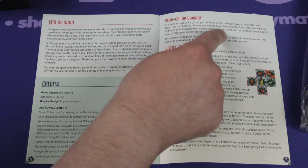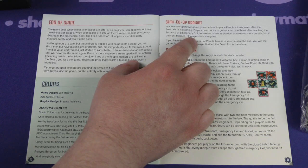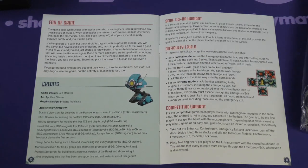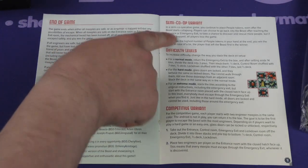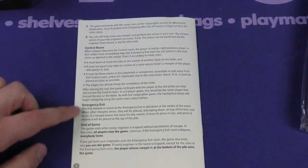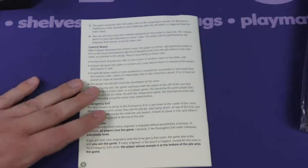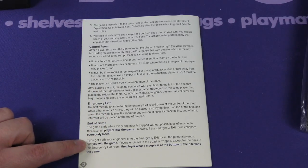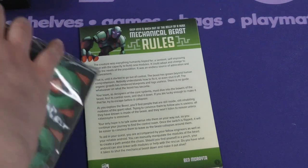In the semi-cooperative variant, even after the beast starts collapsing, players can choose to go back into the beast after reaching the entrance or exit tile to take a chance to discover and rescue more people — but if they're trapped, all players lose. Semi co-op... I'm confused how this is a semi co-op. The highest number of people tokens wins. You can change the difficulty, and there's also a competitive variant. The game ends when every engineer is trapped without possibilities of escape — all players lose. But if you get both your engineers to the emergency exit, you win. I'm playing this as a cooperative game — that's my takeaway from reading these rules.